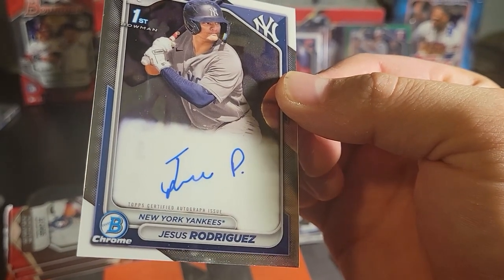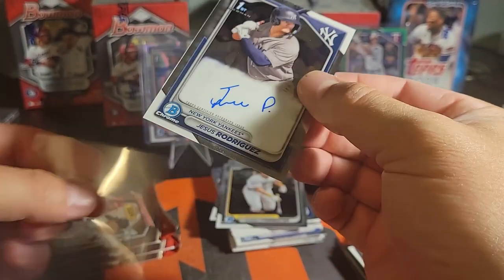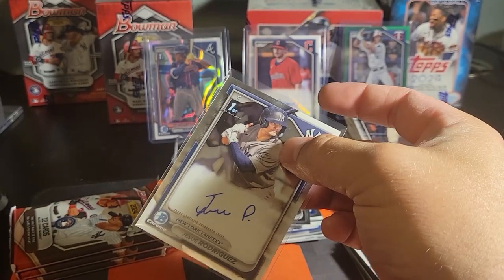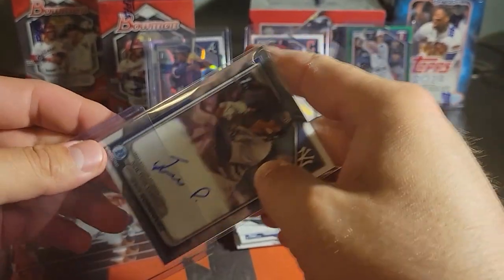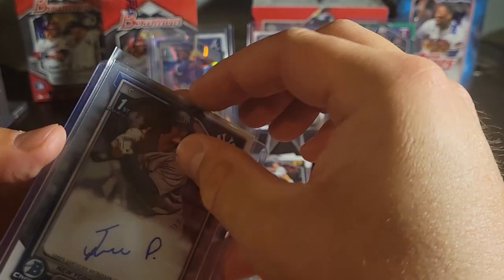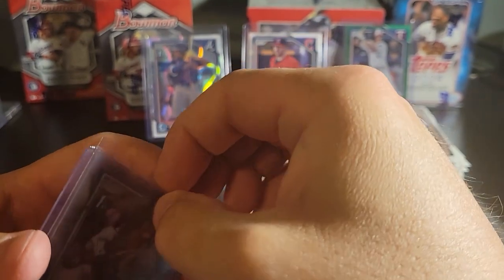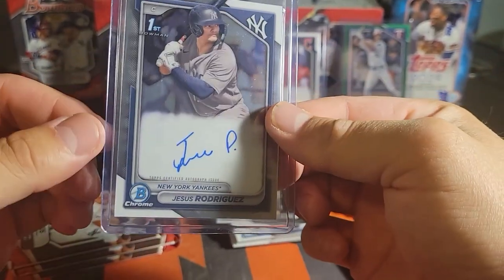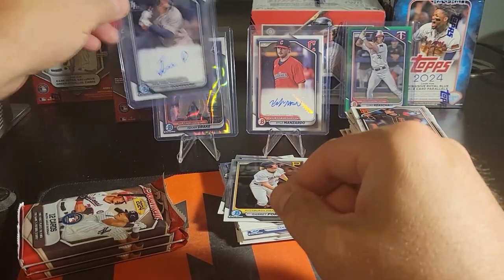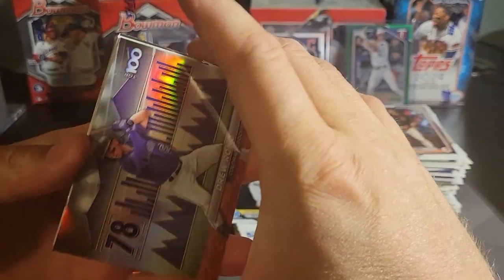What is that signature? Have a little bit of pride, practice just for a little bit. The J — I mean, that's a normal J, you didn't even get cursive in there — and then a P? I don't see a P in that name. Whatever, man. We're gonna put him up there too. Yankees prospects tend to always be worth money.